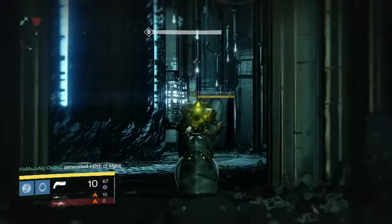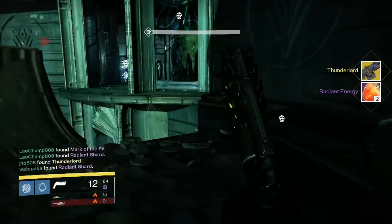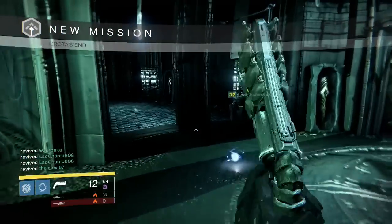Starting off on my first character, this is my Hunter. For the Deathsinger part, we were able to pick up a Thunderlord exotic machine gun along with two Radiant Energy. First exotic of the week.